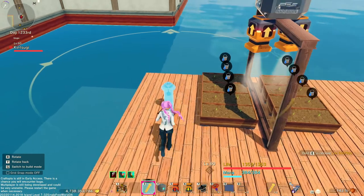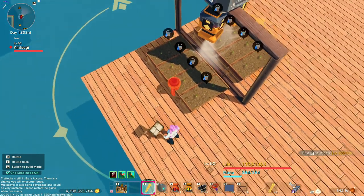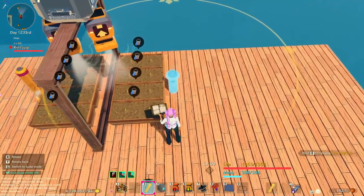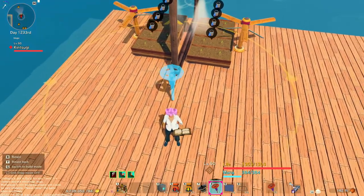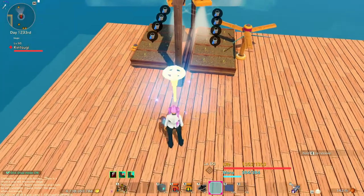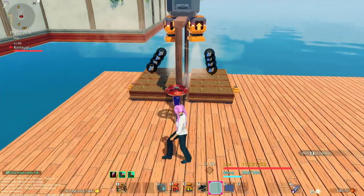I'm going to put these guys right in the middle here and here. And now we're going to put the sprinkler right on this side of the wall. I do this so that if you want to turn off the automation, you can just pull the sprinkler out at any time.